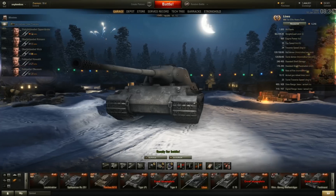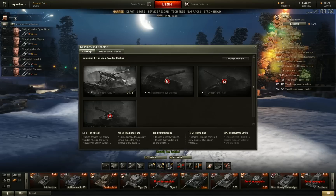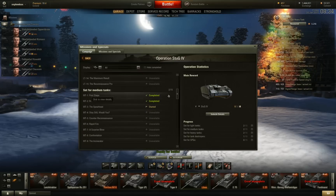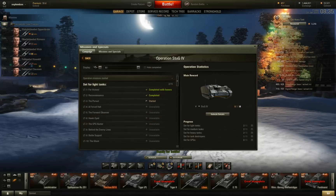Good morning, Plum here playing World of Tanks, back in the garage with a short follow-up video to the mission specials now available. It's day two — on the light tanks I've done a couple, onto the third one. There are light tanks, medium tanks, heavy tanks, tank destroyers, and right at the bottom are the SPGs. You're going to have to play SPGs if you want to complete these special missions — it's Wargaming's way of making you play everything in your garage.